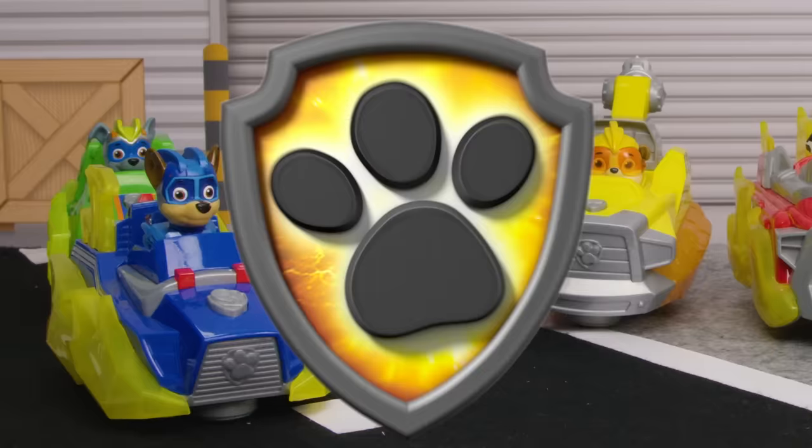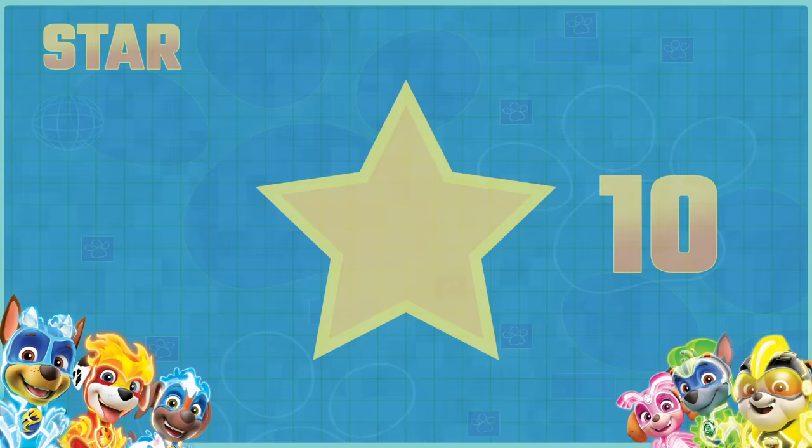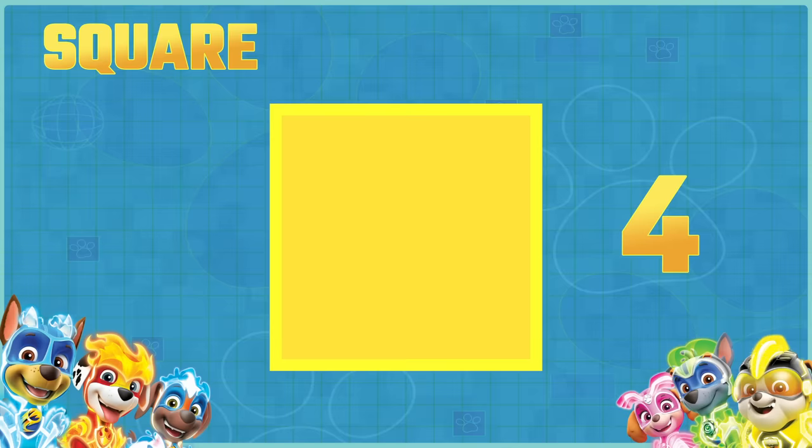We did it! We got our vehicles back. We learned so much about shapes today. This is a rectangle, and it has four sides. This is a triangle, and it has three sides. This is a star, and it has ten sides. This is a hexagon, and it has six sides. And this is a square, and it has four sides. Thanks so much for all your help today.